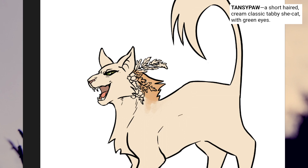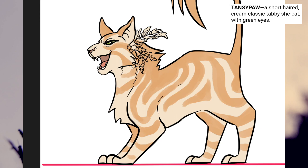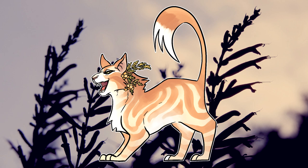Just like the other clans, SageClan will have protagonists — in this case, two. Asphodelpaw and Tansypaw are the main cats from this clan who will play a role in the story. Everyone in SageClan has big personalities, but Asphodel and Tansy have the most growing to do. Asphodel needs to come into his own and gain the confidence to follow his own passions, and Tansy needs to learn that the world doesn't revolve around her. I have the biggest plans for Tansypaw — I think over the course of the story she has the capacity to turn from an absolute nightmare to a cat who has examined herself and decided to be better, and I want to explore that angle with her.